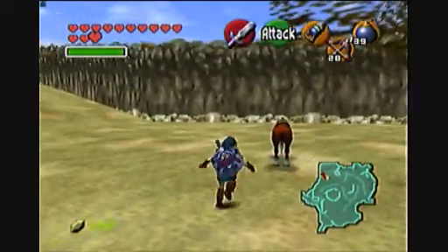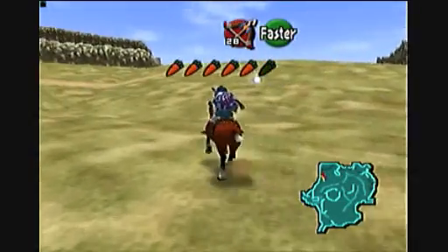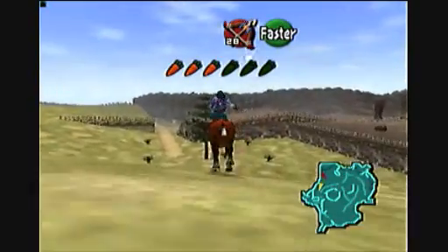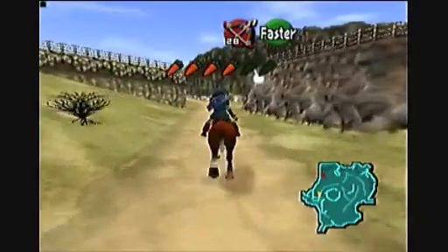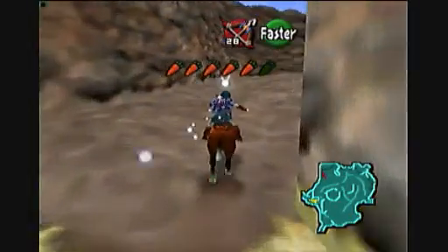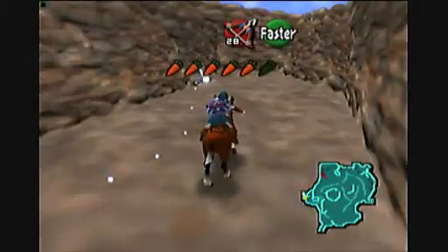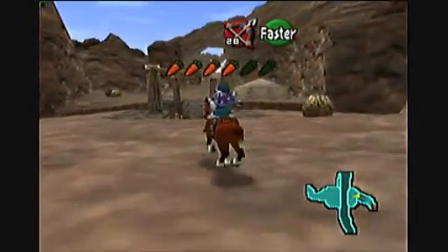Now we're actually going to go somewhere we're not really supposed to go yet. I wasn't planning on doing this until I realized I could get multiple heart pieces and a bigger quiver out of it, so we're going to do it. We're headed into Gerudo Valley. Let me lay out the rest of the LP — we've got four more temples to do: the Fire Temple, the Water Temple, and then the two after that. The last one is actually in Gerudo Valley, so normally you wouldn't come here until the very end of the game, but we'll go ahead and do some plot elements here now. It's completely out of order, but it doesn't really matter.